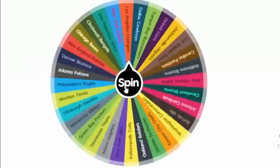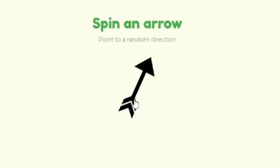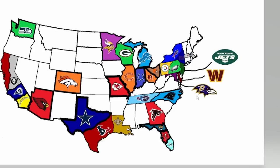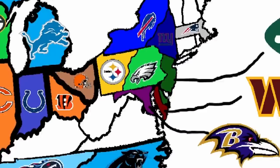The first NFL team we land on is the New York Jets. Which direction are they going? The Jets are going south — straight south from about center. That doesn't really hit anything, so I'm going to go ahead and give them Delaware. I think Delaware is the closest to south from them. The Jets take Delaware.